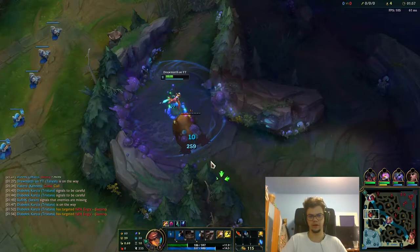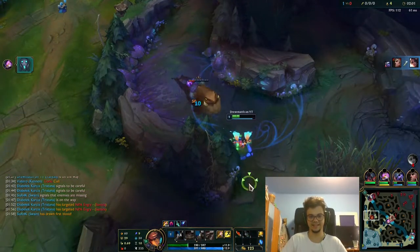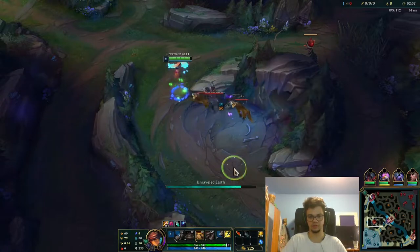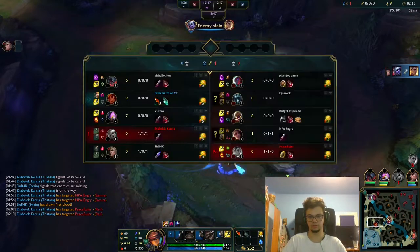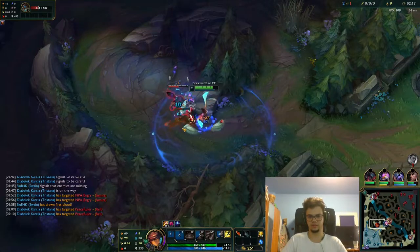Their Samira and Rell might int. I'm already messing up — I'm going to smite because I failed my Q here. I shouldn't have smited there, but at least I'm full HP now. Swain got a kill. Tristana got a kill. We're already winning.